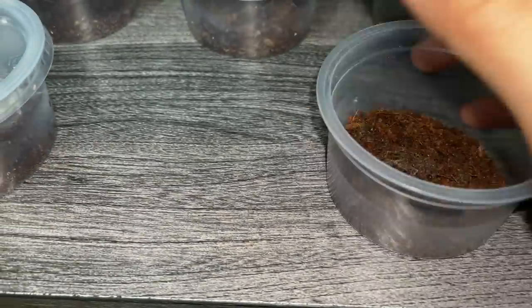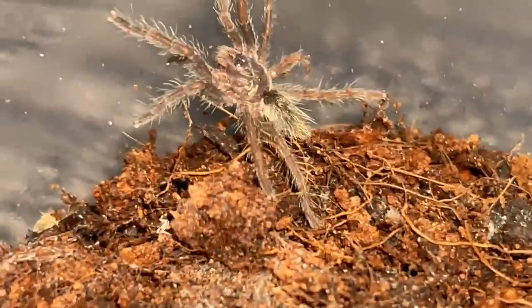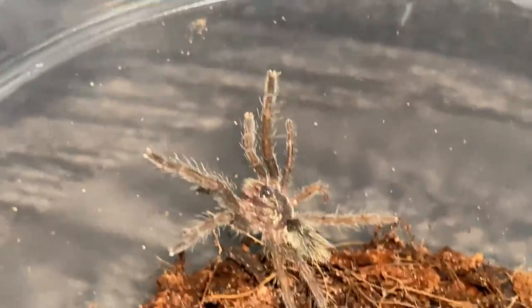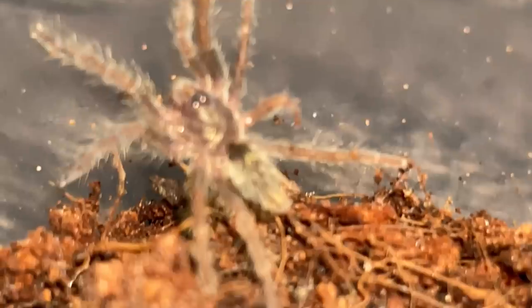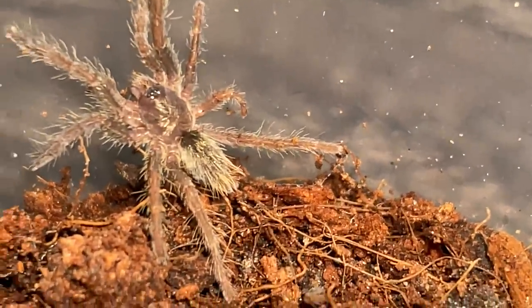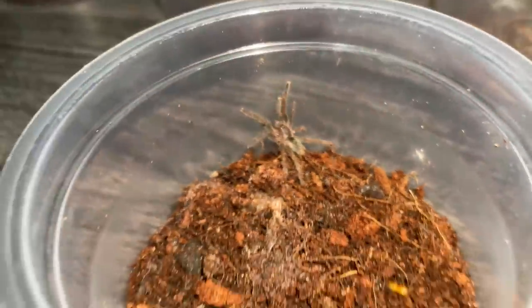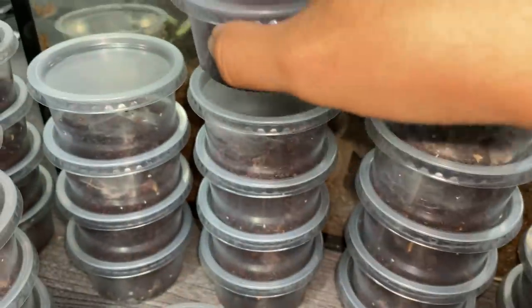I wanted to show you this one — this little guy over here has a weird leg. Look at that one right there. Oh my gosh, I almost spilled all the roaches on the floor — mini heart attack! But yeah, I can see a little — maybe there's springtails, I don't know. This one has bad mold, I guess. Doesn't want to eat. Not sure if it'll survive though, hopefully it does.